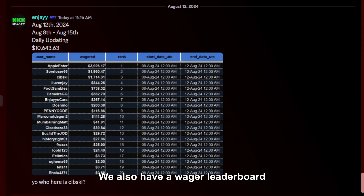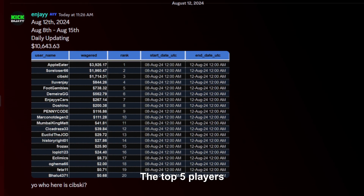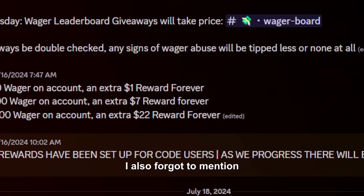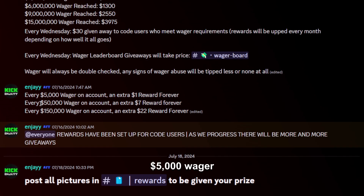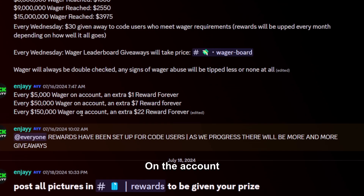We also have a wager leaderboard. Every single week, we tip out the top five players on the wager leaderboard. You guys can join the Discord and check the announcements tab to read all about it. Also, for every single player playing on my code, you will get an extra mini benefit every single $5,000 wager, $50,000 wager, and $150,000 wager on the account.